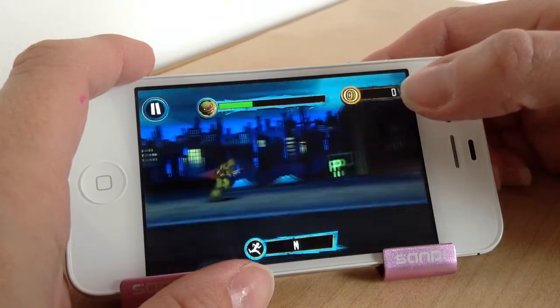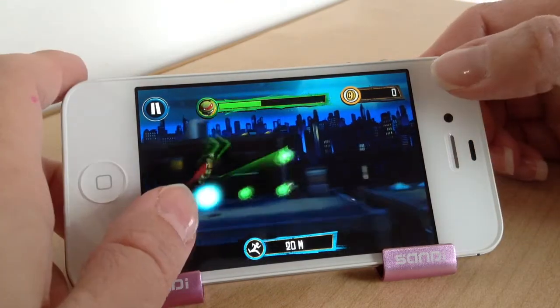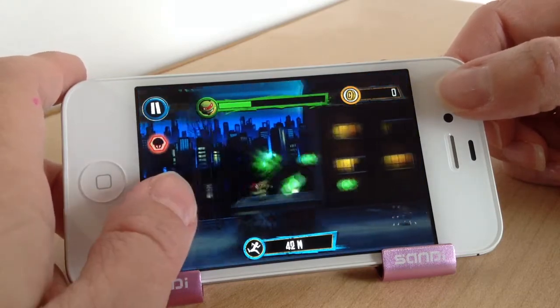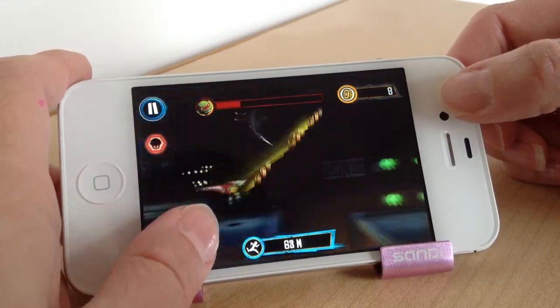The controls are really easy, it's just one tap control. He will automatically run himself and you just tap when you want to jump, like jumping over the gaps in the rooftop. You collect those green energy balls, and the baddies that you see with the swords you just tap when you want to fight them as well. To do a higher jump you just tap and then hold.